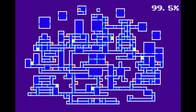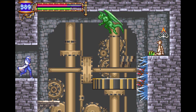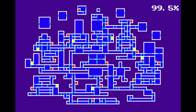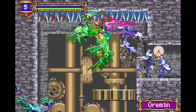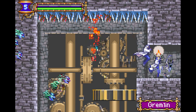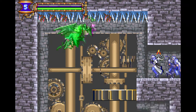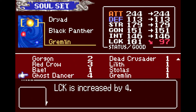For this method, you'll need access to the arena, located here on the map. The frequency enemies drop items and souls depends on your luck stat, so the first thing you'll need is the Gremlin Soul, which you can farm either here or here. The Ghost Dancer Soul also increases your luck stat to a lesser extent.